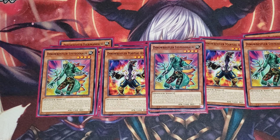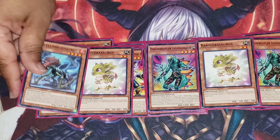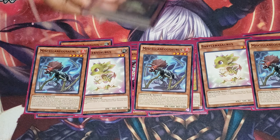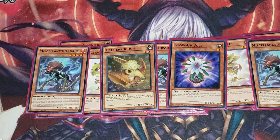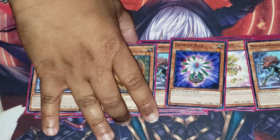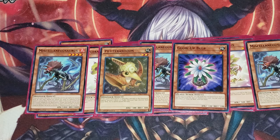For the non-Dino Wrestler Dinosaurs, we have two Baby Sarasaurus — because he's back at three, we're going to use him at three — three Miscellaneousaurus, one Petite Pteranodon. And to round off the monsters, the only non-Dinosaur in this entire deck: you should have seen it coming, because he does fall with the majority theme of everything being Earth. Glow Up Bulb was kind of self-explanatory, to be honest with you.